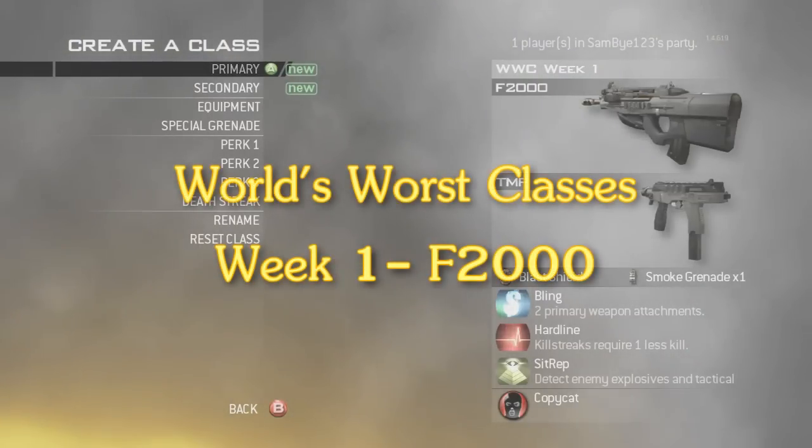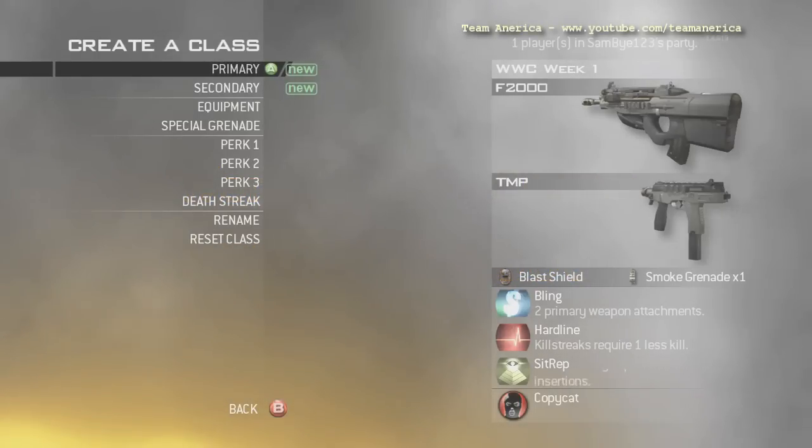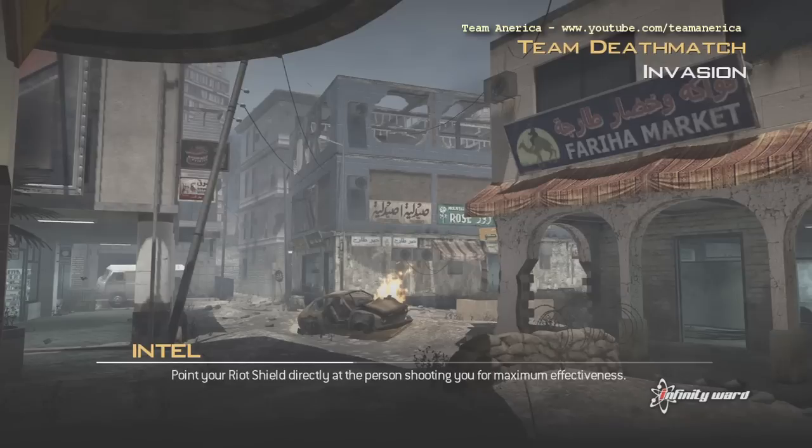Hello and welcome to World's Worst Class, Week 1. We've got the F2000 and the TMP. Talk us through the perks, Sam. We've got Bling for the clinch moments with no attachments — always handy. Hardline because we're noobs, so we need lower killstreaks. And Sitrep just so we can find out enemy claymores.